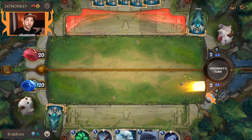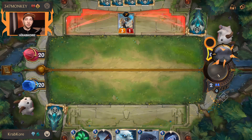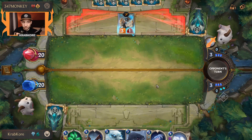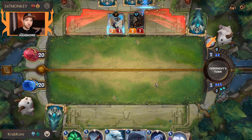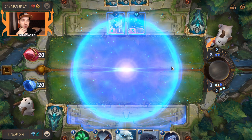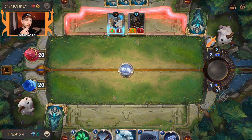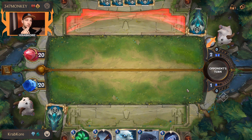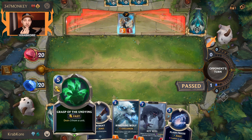We'll just pass it over to them. I can still use Entreat on their turn if need be, so we'll see what they go for. This feels like a decent spot for Avalanche, and then I'll have one banked mana — so I'll only be at five mana next turn. That's fine though, because I have Grasp of the Undying.